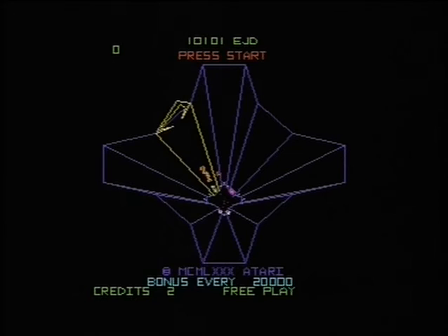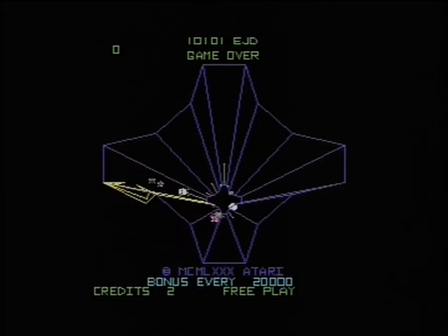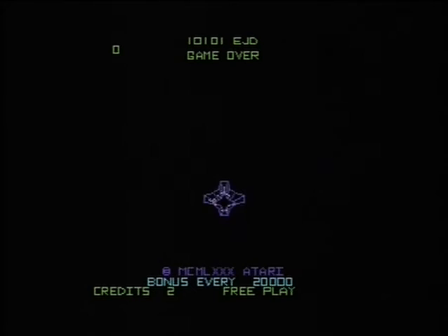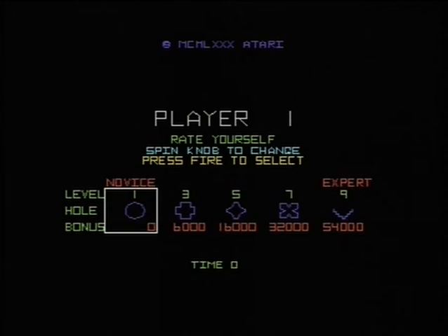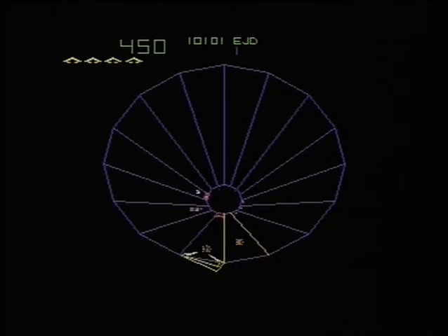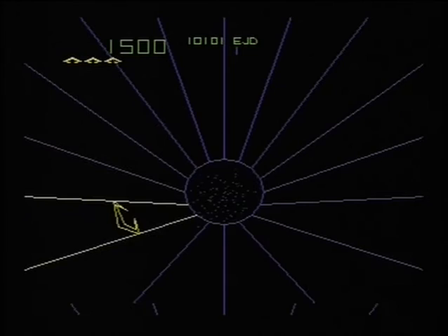We're going to play a few levels and see how far we can get. This version also includes Tubes, the unofficial sequel — a ROM modification where you play different shapes, a lot harder. We'll start on level one, which is the easiest. I'm using a PS2 joypad and I've died straight away — it's not the easiest to control. You really need a spinner, a bit like the one on the Arkanoid arcade game.